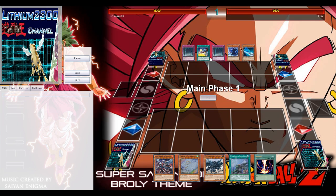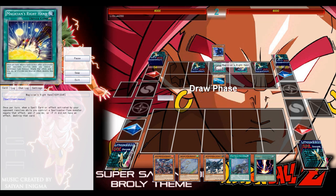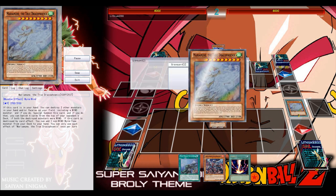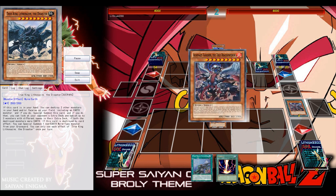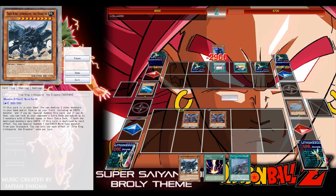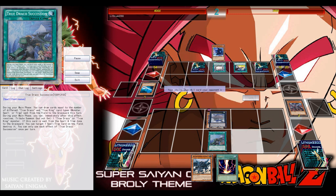First game — the opponent is playing Dark Magicians and gets to start. If they start with Dark Magic Circle and set a few back rows, that can be tricky. He doesn't get anything off the circle though, which is good news. I immediately special summon the Earth True King to get a search off of the Wind and draw with Vortex Trooper.